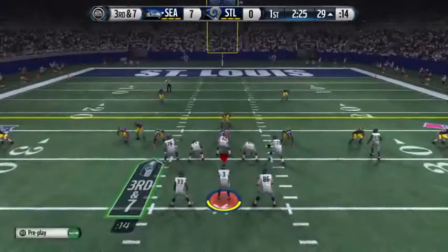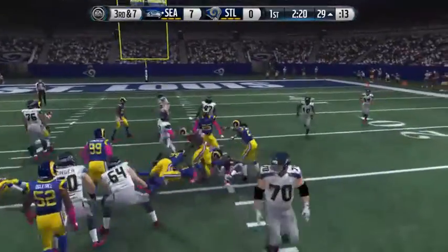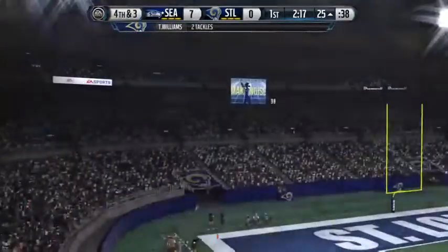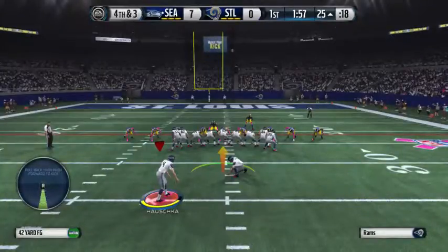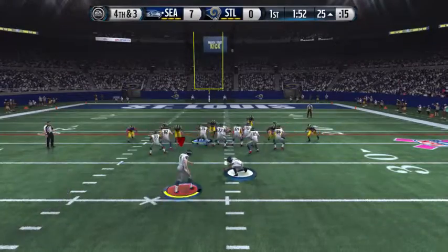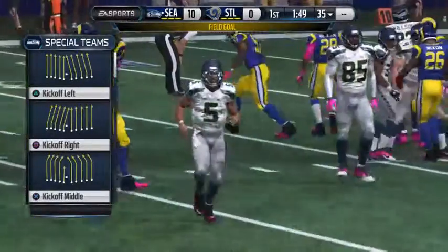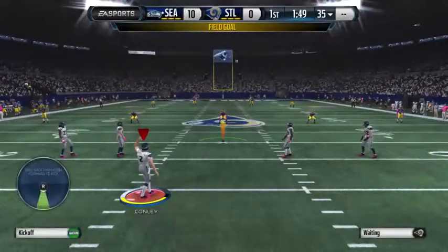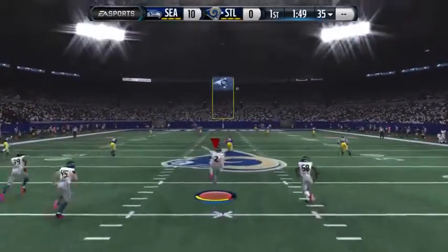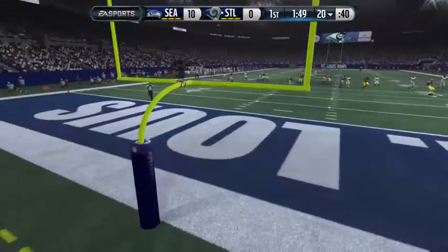Split backfield here. The Seahawks have it at the 29. He's going to be tackled and that brings us to fourth down. This will be a 42-yard field goal attempt — and he puts it through for three. Now the defense is going to be excited. The offense had great field position but they stop them, give up three points — still a victory for the defense.